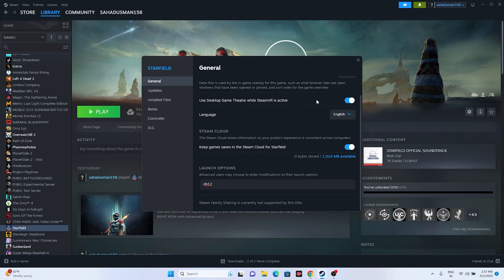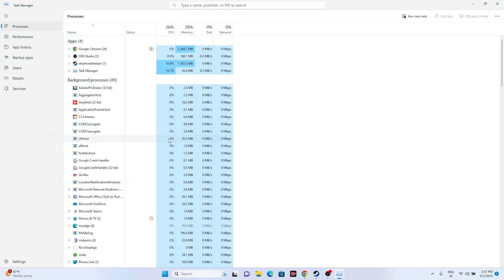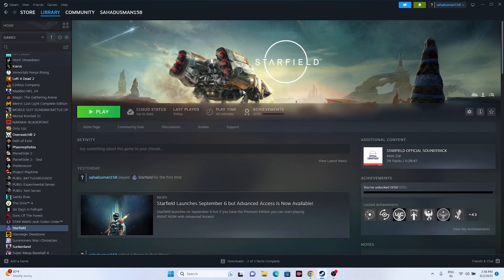The next fix is to close all overlay applications. Right-click the desktop and go to Task Manager. You will see many things running in the background — these are utilizing performance and causing the crashing issue. End those background processes, then close Task Manager and try launching the game.